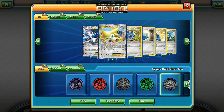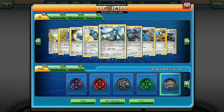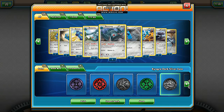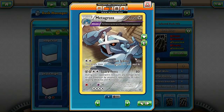A Jirachi EX, a Jolteon EX. Two Bronzongs — one with the heal block effect and one with the Metal Links. Metal Links is going to be the main priority; this other one is going to be more of an attacking Bronzong. We have the Beldum, the Metang, and two Metagrosses. I only have one Metang currently.